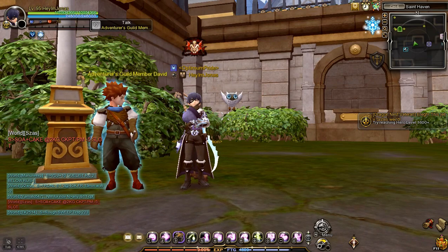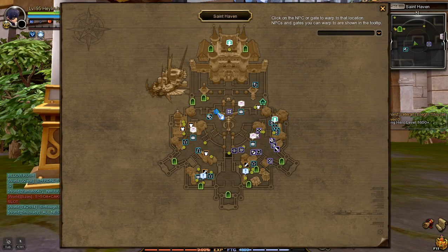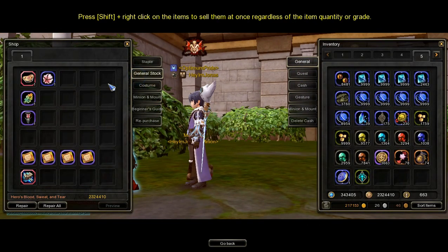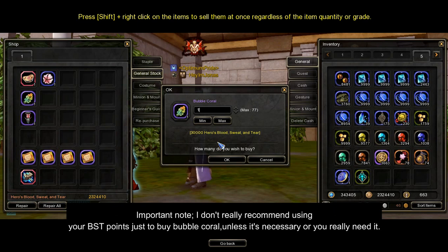The next way to get bubble corals is from the Blood, Sweat and Tears Point Shop, also known as the BST Point Shop. The BST Point Shop NPC is located in this part of St. Haven. Talk to him, and under the General Stock tab, you will see the bubble coral listed in the shop. Purchasing one bubble coral costs 30,000 BST points each. Important note: I don't really recommend using your BST points just to buy bubble coral, unless it's necessary or you really need it.